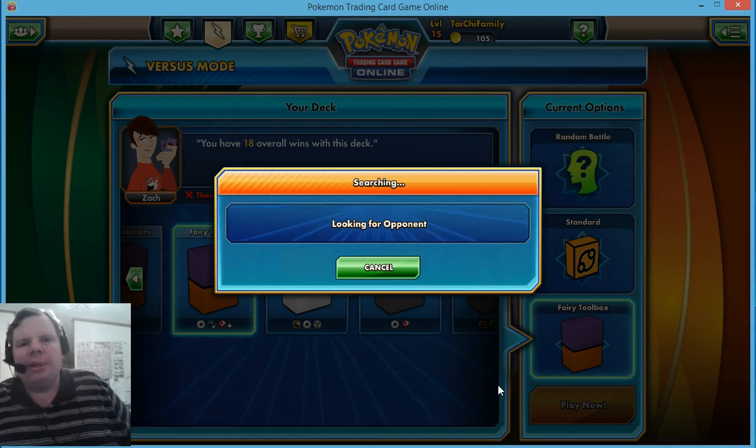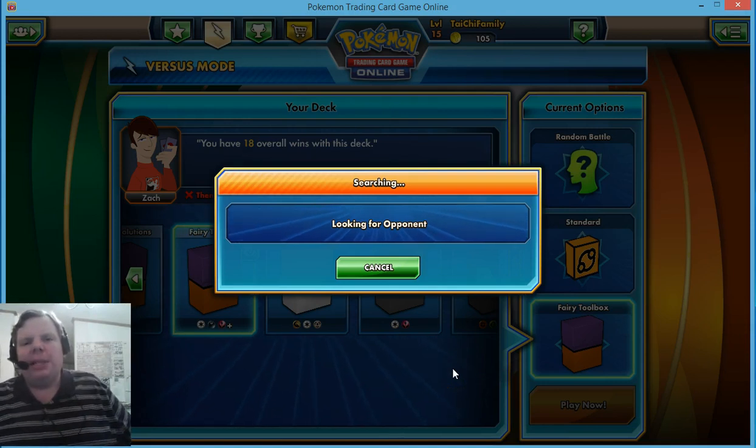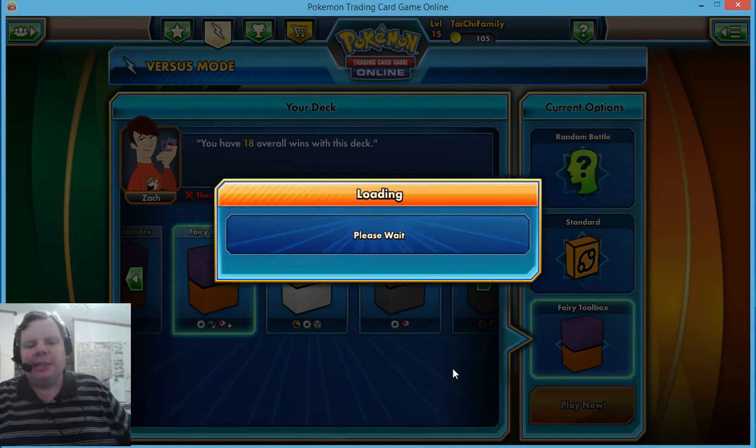Remember, this is the one where we use the Aromatisse to transfer Fairy Energies, and we try to exploit our opponent's weakness. So let's just see who we can get this time.